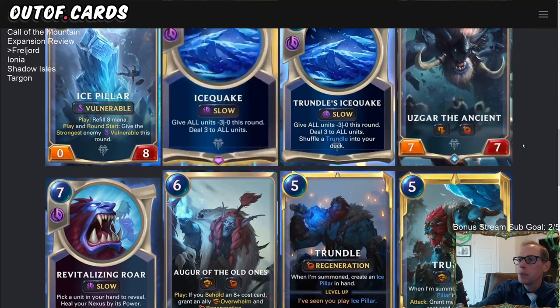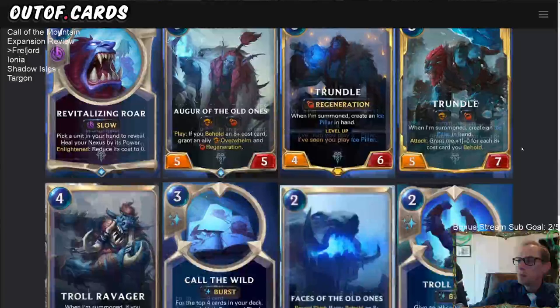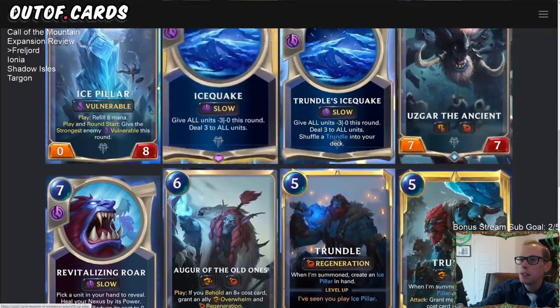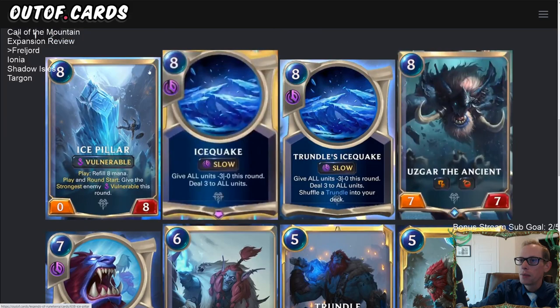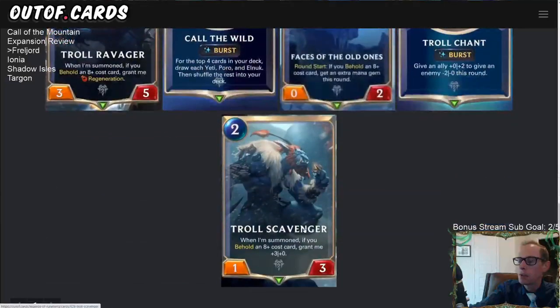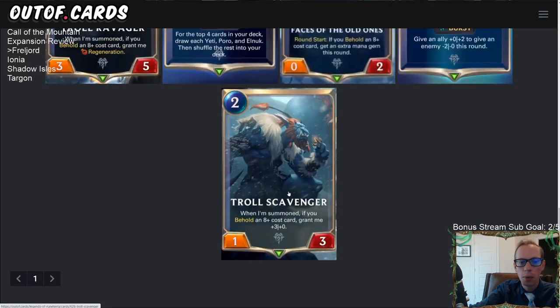Now let's go through the rest of the Freljord cards filtered by mana cost going from low to high, since lower mana cost cards tend to see a bit more play than top-end cards — that's just how mana curves work.